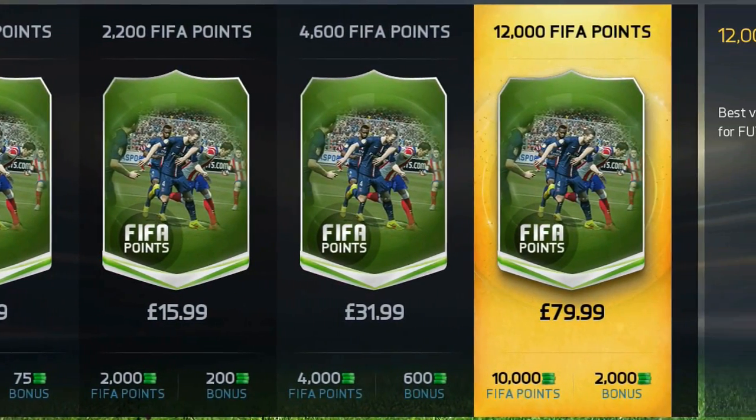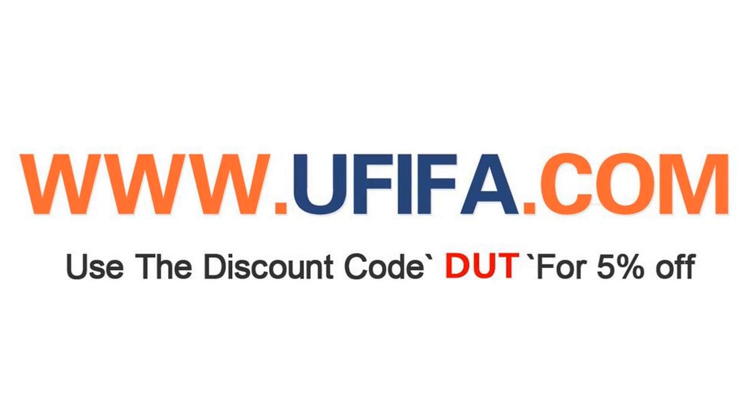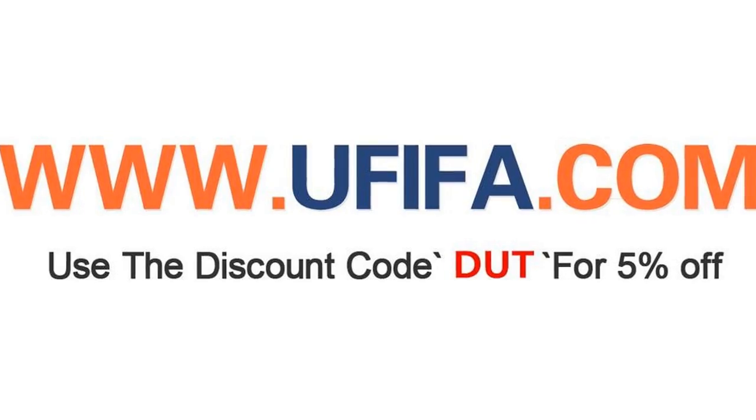Do you like spending money on overpriced FIFA points? Of course you don't! Head over to UFIFA where you can buy cheaper and reliable coins after price capping, and don't forget to use the discount code DUTH at checkout to make them even cheaper. The link will be in the description below.